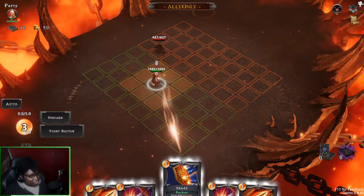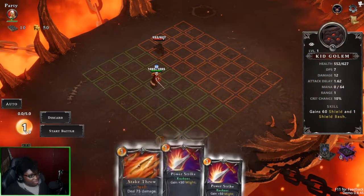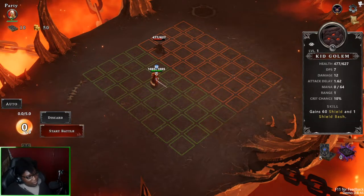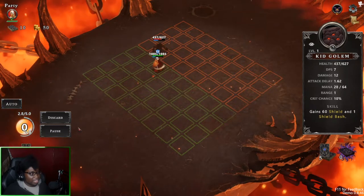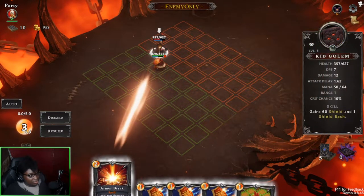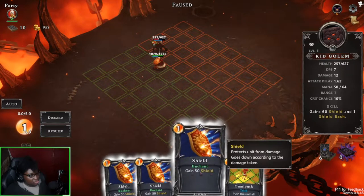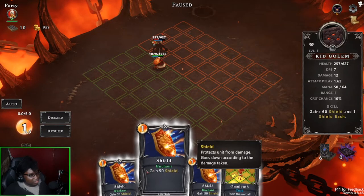I'll put on shield and throw out some damage, and we'll start next turn. Our character moves on their own to the enemy and they start fighting. These are just cards that I throw down to change the outcome of the battle — everything else is fully automatic.